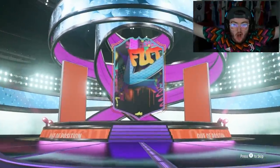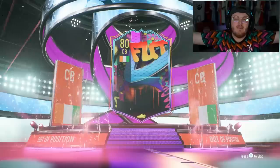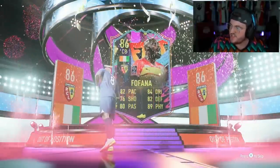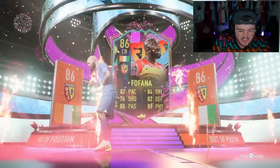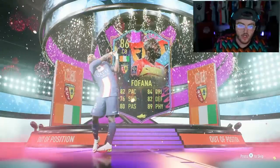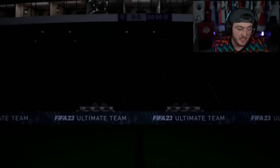An out of position player - let's go! It's an Ivorian centre-back, it is Fana, who I already have tradable in the club because we packed him in last night's video. So I am going to sell my tradable version, who is currently worth about 143k. We basically made profit if I spent coins, which I'll take.